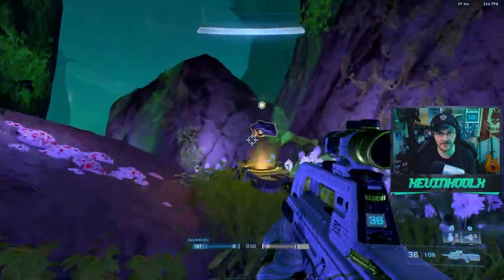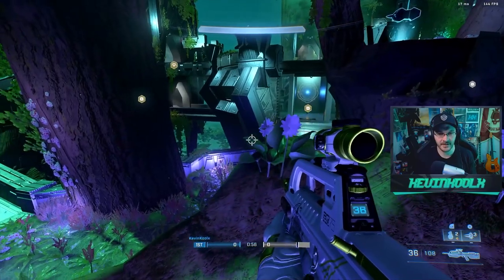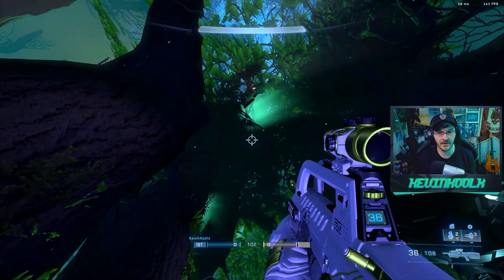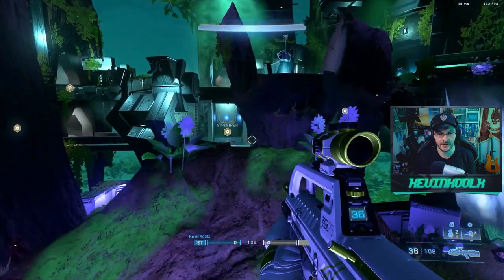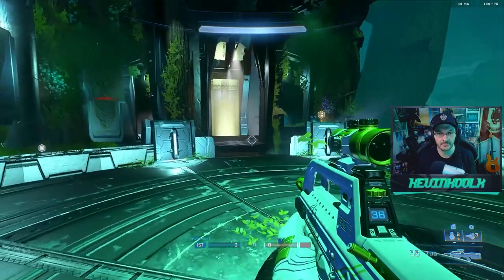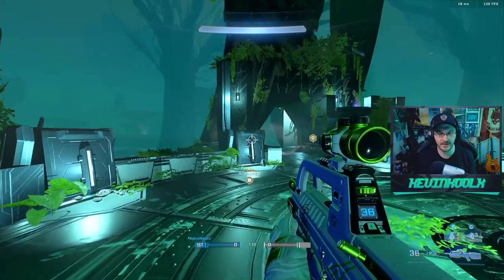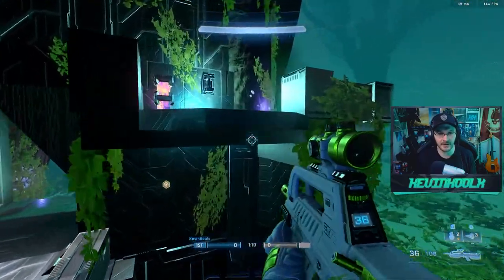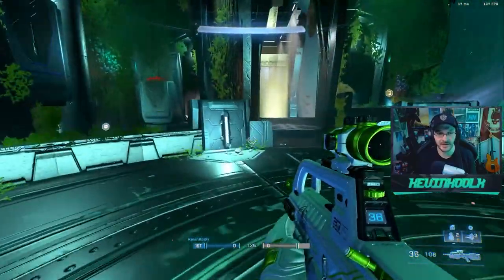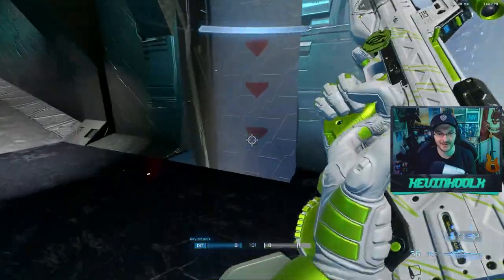You're basically playing Guardian on this map. All the weapon placements are very similar — there's a cinder shot instead of a brute shot, but it's kind of the same thing. You can see the lighting swaying over here and stuff like that. Every bit of this is amazing. Jumping to the top mid area right here — this just feels like Guardian in Halo Infinite. I love the little arrow indicators pointing down so you can jump up and down.